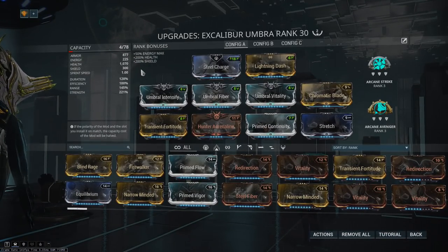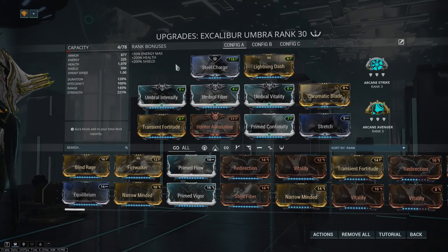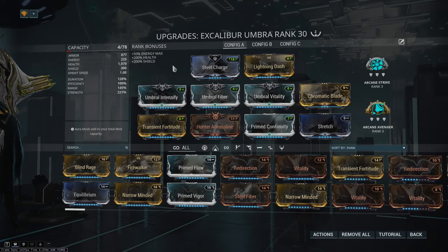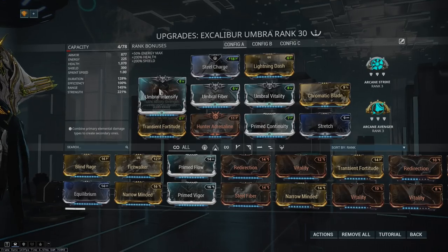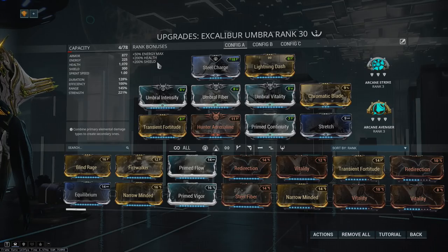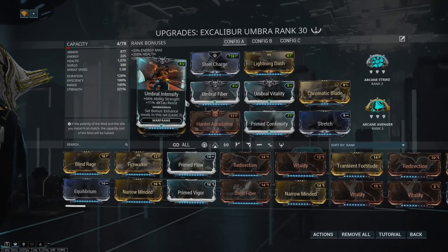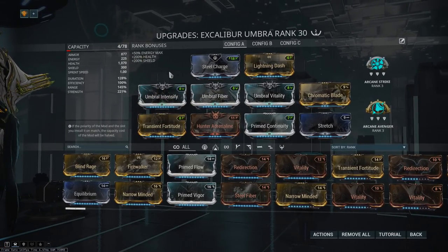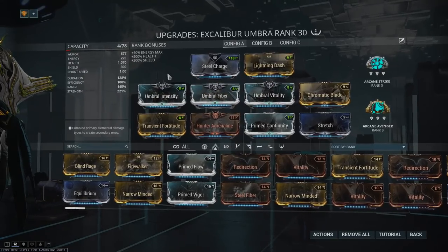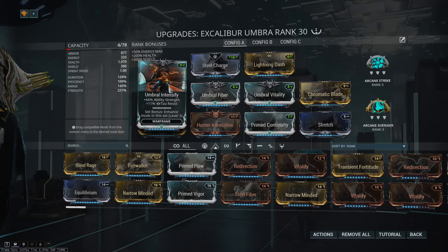The main thing about him is that he is the only Warframe in the game with these new polarities — I'm just going to call them Umbra polarities for simplicity. These allow him to use five new mods: the Umbral mods — Umbral Intensify, Umbral Fiber, and Umbral Vitality — and the two Sacrificial mods that go on his Exalted Melee weapon and on the Jatti, which also has two of these Umbra polarities. Let me explain how these mods work, as there seems to be some confusion. This is Umbral Intensify.